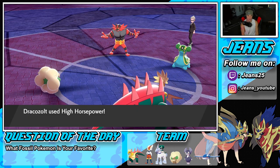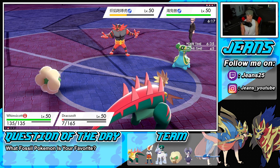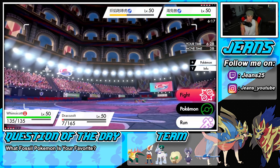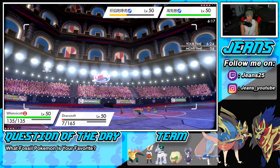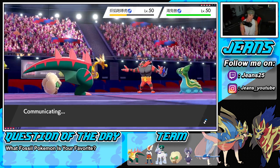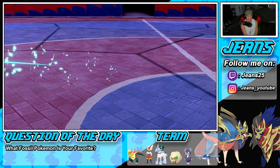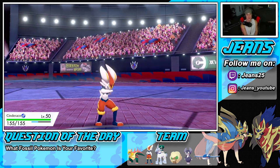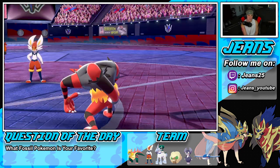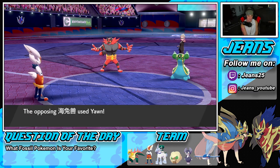Tailwind is up and I chip a little speed-boosted damage. High horsepower fires and hustle makes me miss — god dang it. Incineroar uses yawn on Dracozolt. I decide to swap Dracozolt into Cinderace and go for another high horsepower, but Dracozolt misses again. Cinderace comes in and we're minus three on physical attack from parting shots. Choice band and hustle still give us some power. Incineroar's snarl takes out Dracozolt, and then it uses yawn again — I hate this game.